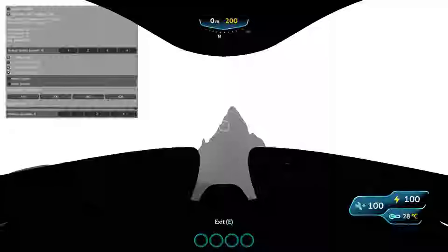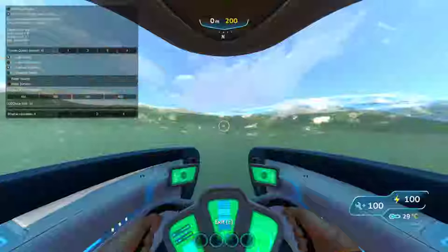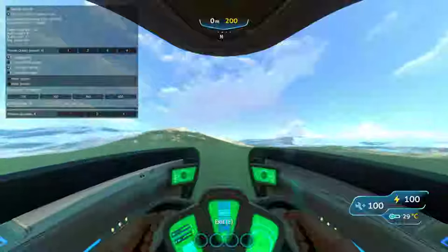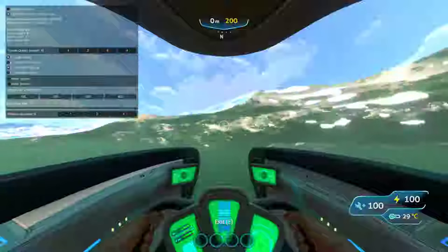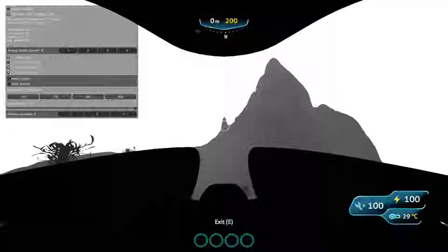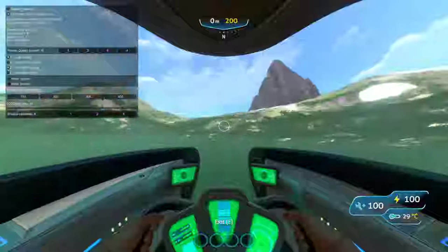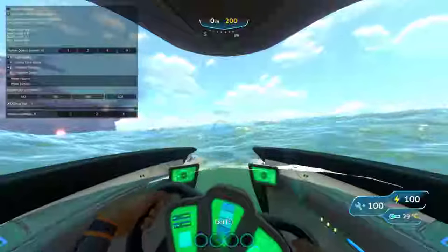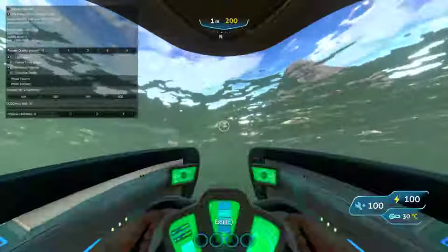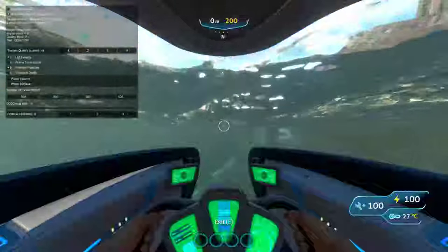When you see this giant island, the gun is near that, so head right towards it. You really can't see the gun but it's directly to the left of it. About a thousand meters away from the escape pod. If you want, I think you can go on this island, but I don't really do it often.